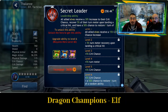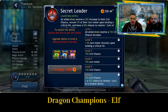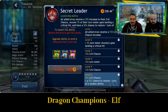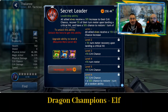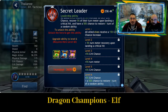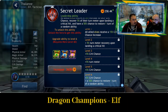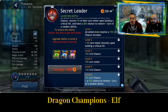Leadership ability, Secret Leader: all allied elves receive a 30% increase to their crit chance, recover 5% of their turn meter upon landing a critical hit, and have a 50% chance to restore one turn of a random ability. Sharp, who was doing all the critical damage, is really going to benefit from this leadership.